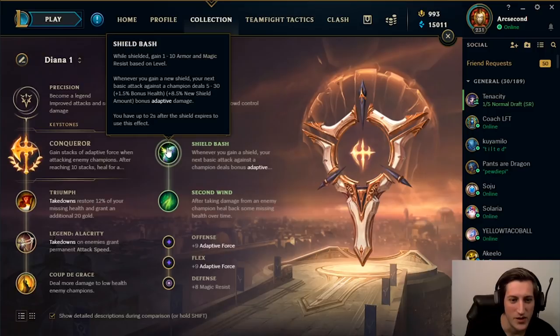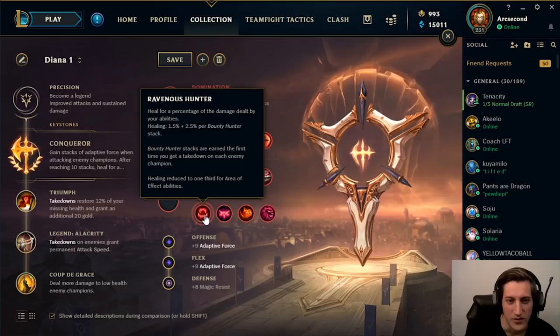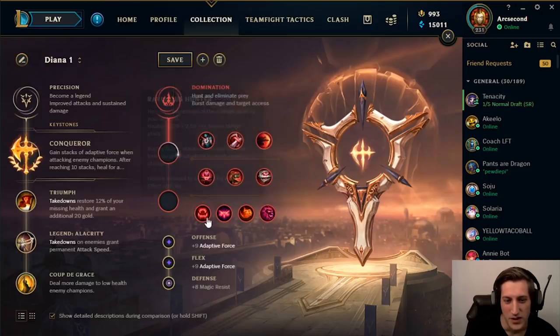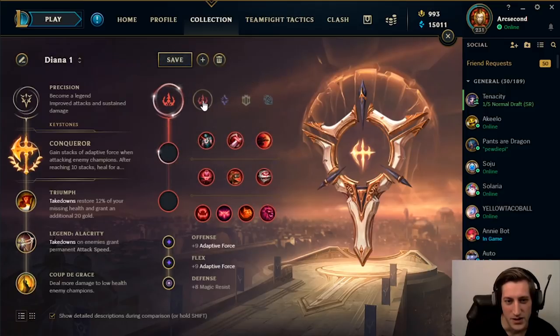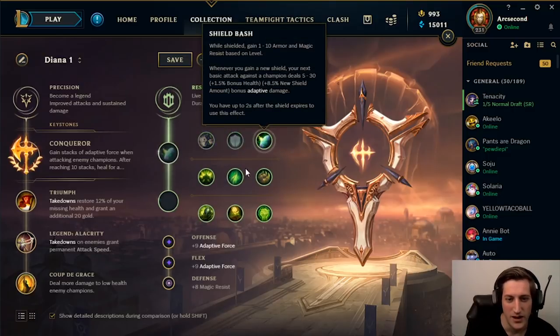For secondary runes, Shield Bash is even better now. You can proc it extremely consistently since you have that early gap closer with her Lunar Rush being available at level 3. Shield Bash deals extremely high damage and the defensive stats you receive are extremely strong — it's one of the best runes you can take. Second Wind just gives you the best sustain in lane. Most of Diana's damage is dealt at full health with her shield, and the healing from Conqueror stacks up later, so these other runes don't help as much. You want that early extra damage plus defensive stats to help in the initial trades or combo.